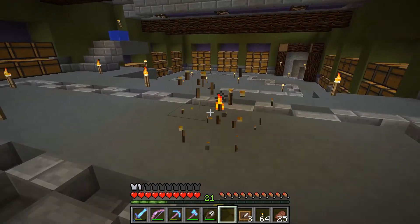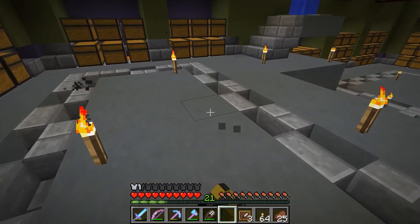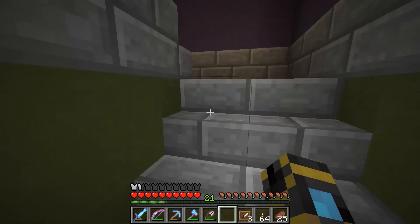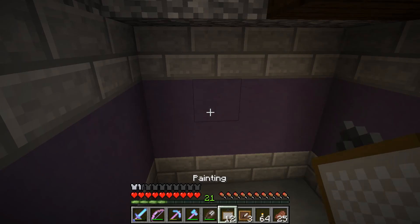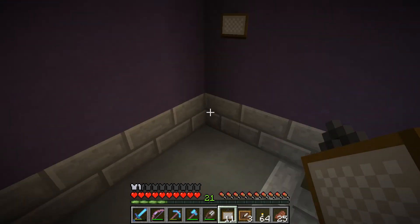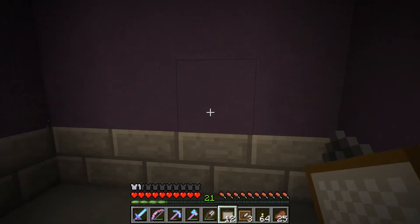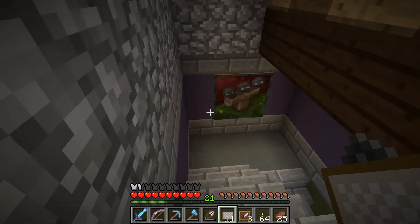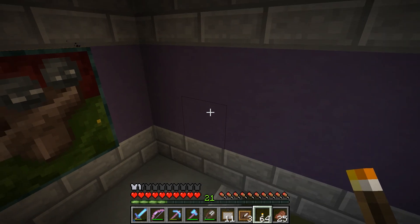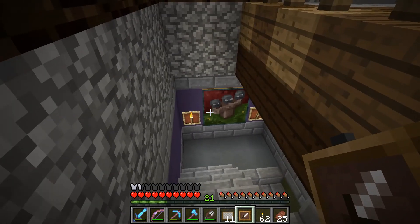Down in the basement I think I'm going to put glowstone underneath glass — just some gray stained glass, because cyan would be a bluish color. And actually I can probably put torches here. If I did them like that, that looks kind of cool. I like that.